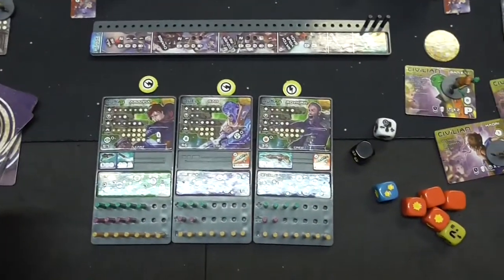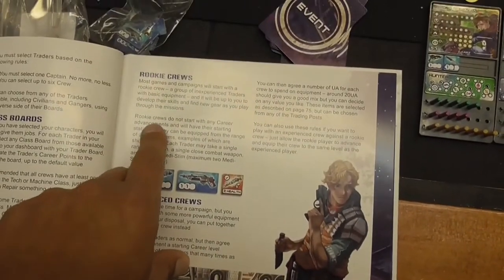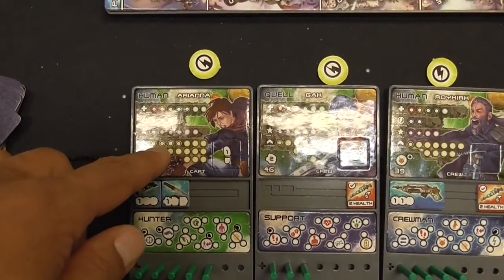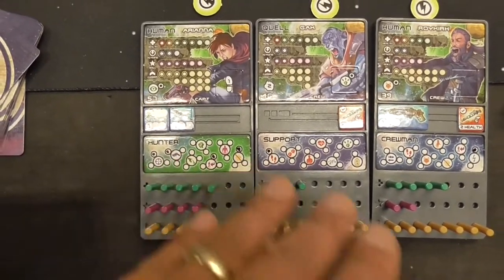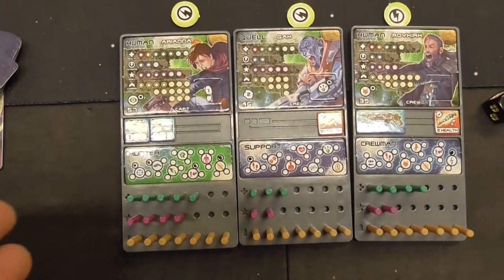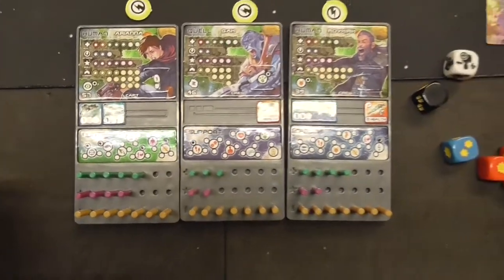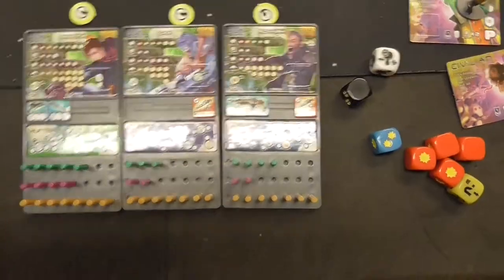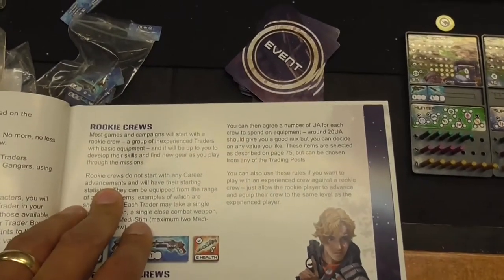Something that was confusing for me: on page 66 under selecting a crew for a campaign, it says rookie crews do not start with any career advancements — that just means you're not going beyond your starting career points. Ariana has four career points. If you're playing for the first time, just pick randomly; it doesn't really matter until you get to know the skills. The other two characters only have one skill point each. It doesn't mean you start with no career points — just no bonus advancements at the start.